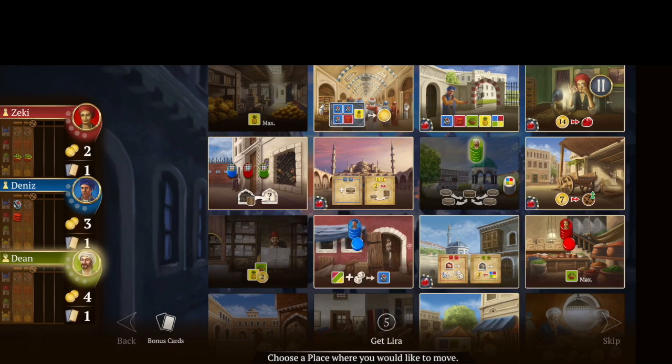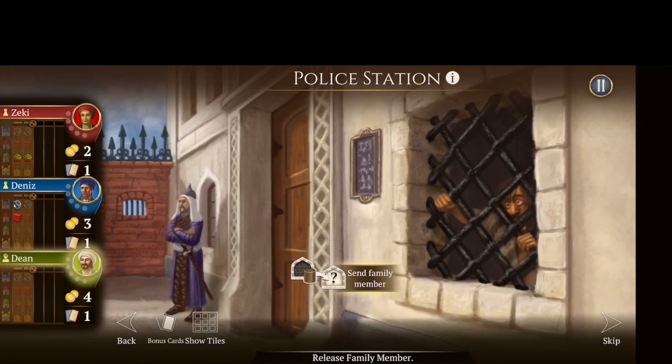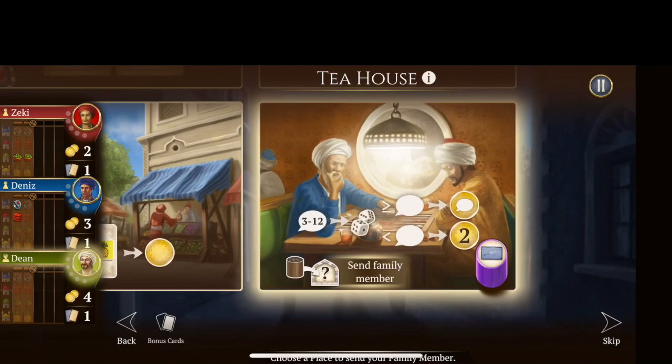So what I'll do is go over to this spot — the police station — where I will leave my assistant. Now when I do that, I'm going to send my family member. That little green cylinder on that tile means that's my family member, and I can send that family member to any location on the board. I think I'm going to go to a space that I can't really get to easily, and I'll send them all the way down here to get some money.